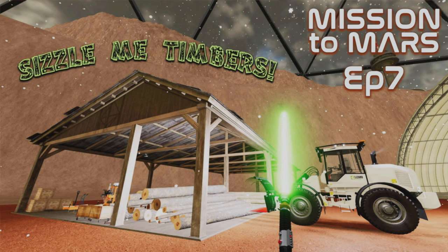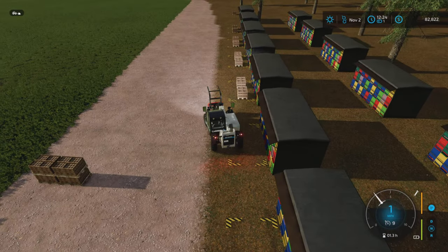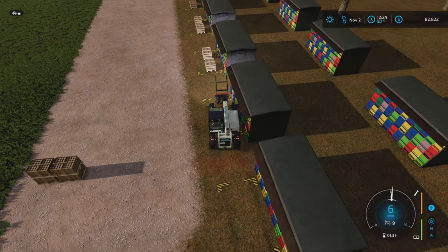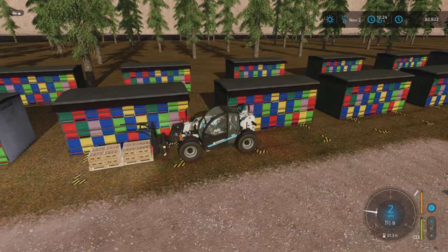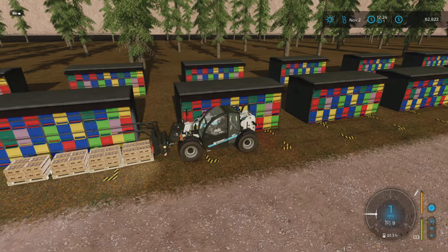Welcome back to Mars: The Mission on Farming Simulator 22, Episode 7 with me, Mr. Searly P. Ladies and gentlemen, thanks for joining me again. Off the back of the previous episode, I said I was going to sort out the honey pallets. I'm picking these up, putting them into stacks of four, and I've got one of our autonomous tractors hopefully bringing over the trailer for me to start loading up.